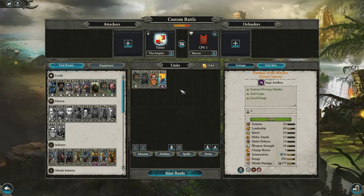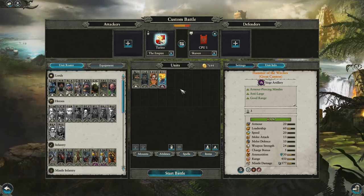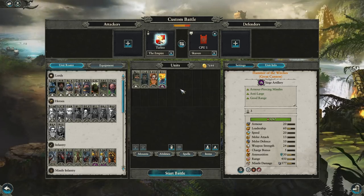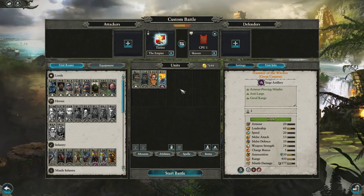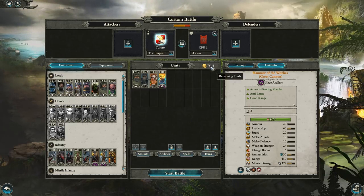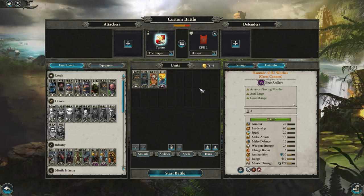Lastly, we're going to be bringing the Hammer of the Witches. For this video series in general, we're not going to be bringing full armies — we're just going to be showing you the vacuum synergies, and then you guys can bring it with your full armies. That can vary depending on what your opponent brings or what faction they're playing. Even with just this little goon squad, we still have 7,644 left, and I have them on expensive mounts as well, so you could actually have probably close to 8,000 left to spend.